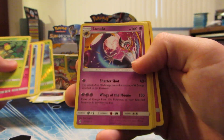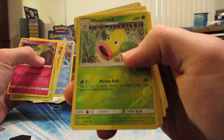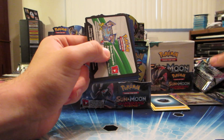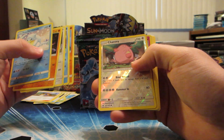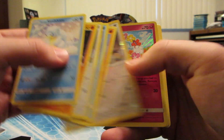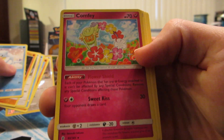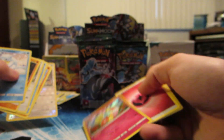Alolan Vulpix reverse holo and Turtonator rare. Golisopod reverse holo and Lunala rare - I like that card, it's pretty good. Weepinbell reverse holo and Probopass rare. This might be another one... no, we didn't. Chansey reverse holo and Comfey holo rare - that Flower Shield might be pretty good.